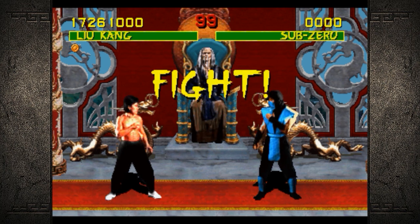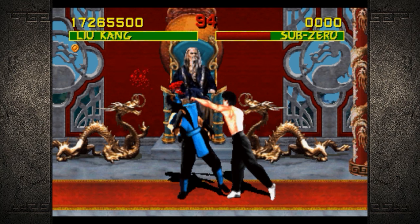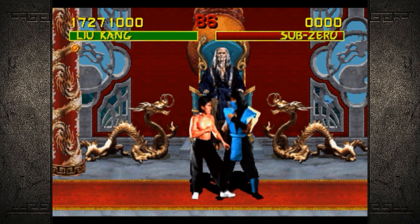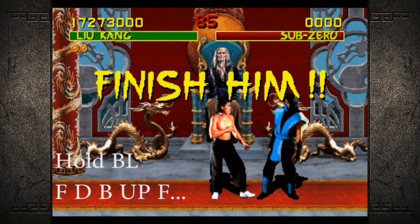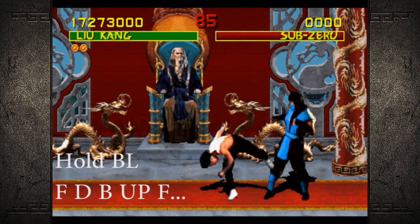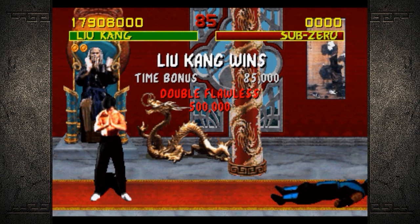Next up we have the Shaolin Warrior, Liu Kang, and his is probably the most difficult in my opinion. You have to be close, hold block, and hit forward, down, back, up, forward — so kind of just rotate the joystick or directional pad clockwise until it happens. I don't know the exact starting or stopping point; you just have to keep rotating it until it happens.